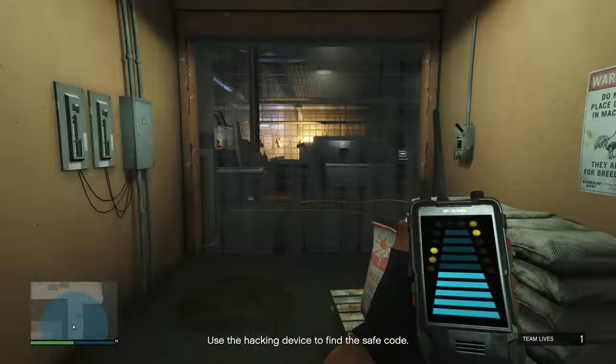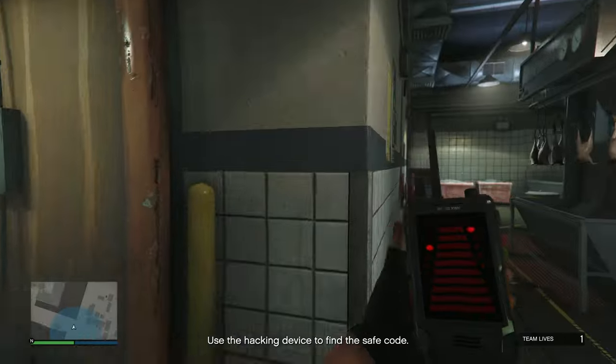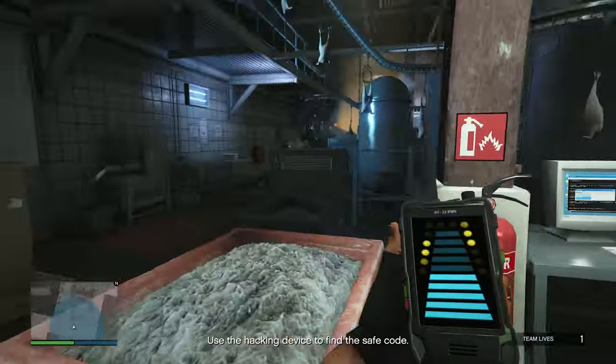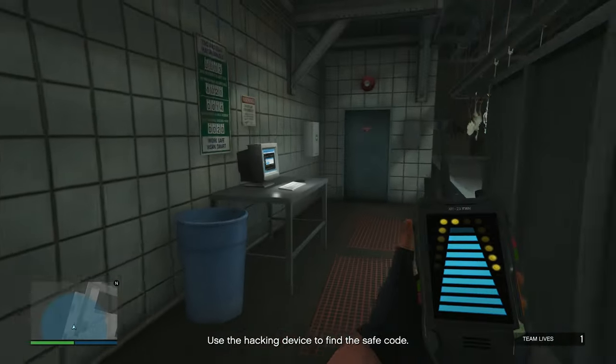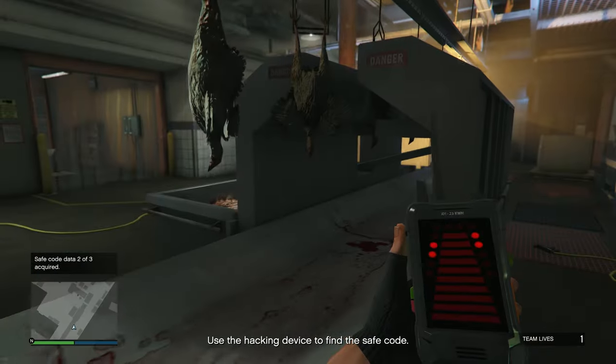If the tiles turn blue, that means you are going in the right direction. If the light blue tiles build up, that means you're going in the right direction and you're getting closer. But if the screen goes red, that means you're looking in the wrong direction. But once you get closer and right next to the computer right here, you should have a notification on the bottom left and the hacking device should go green.